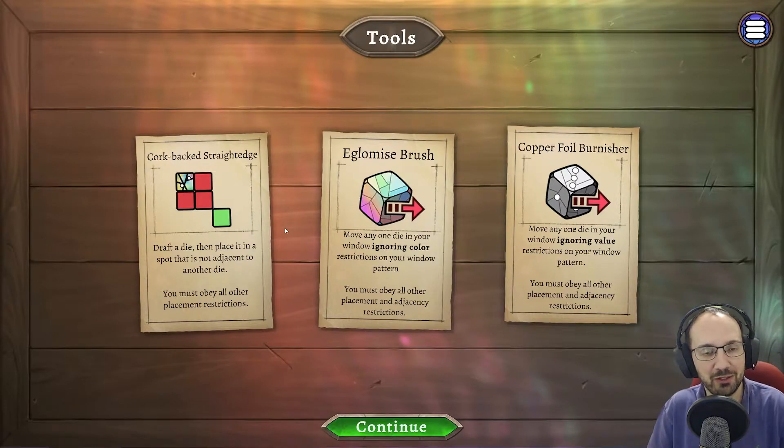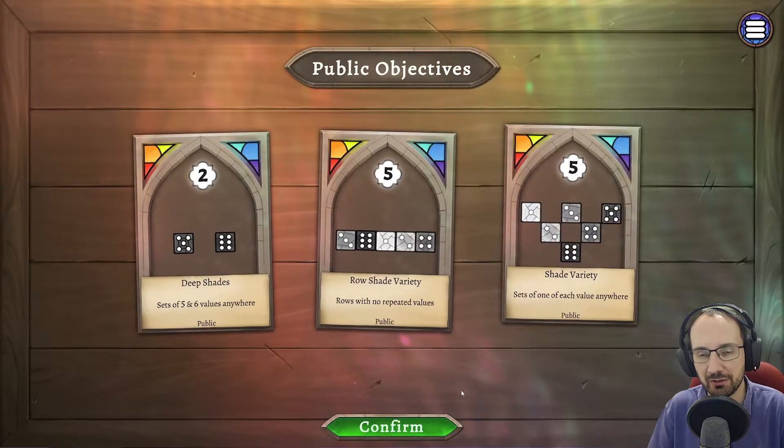The tools all have funky names related to stained glass window making, but they all change the way you play the game. For example, this one lets you draft a dice and place it in a spot that is not adjacent to another dice, while still obeying all other placement restrictions. Let's carry on and show the basic game. These are the public objectives — one private, three public.